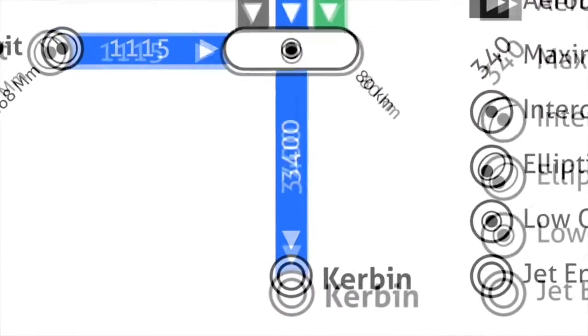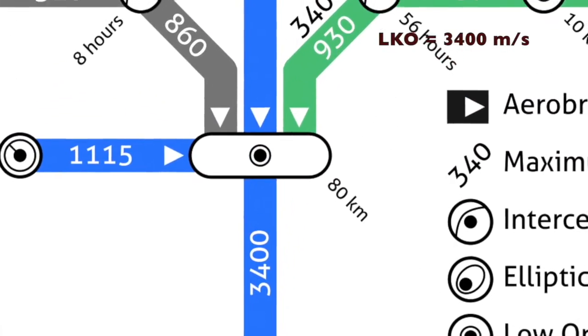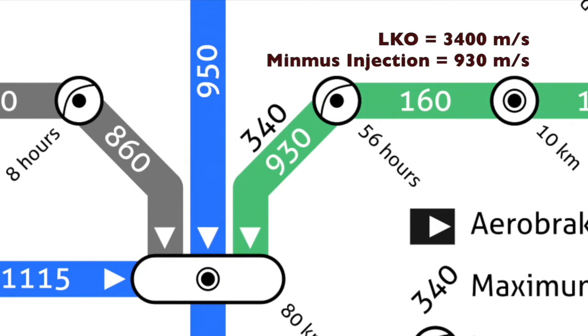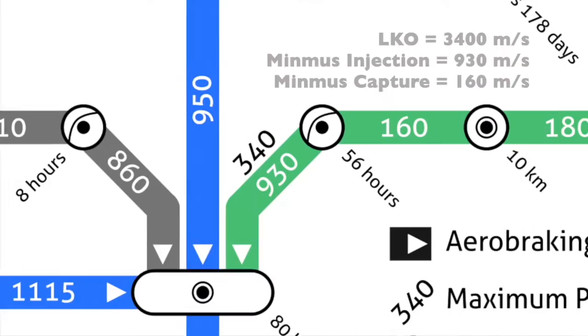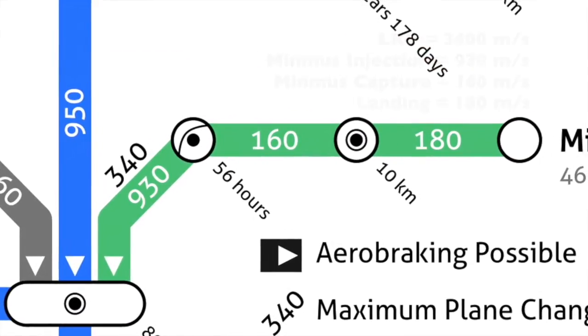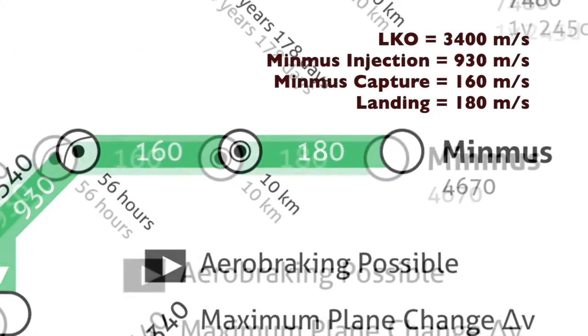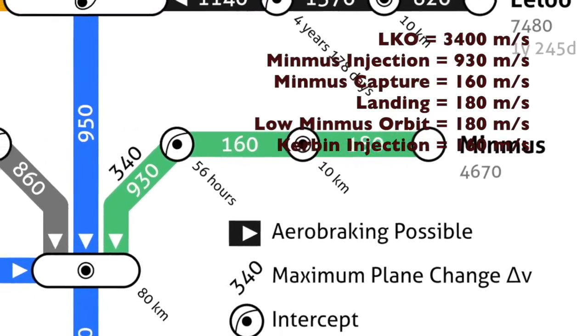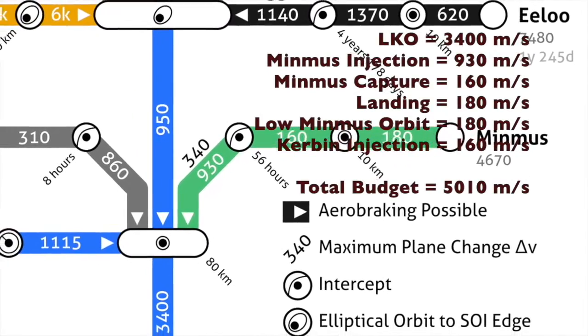Let's do Minmus. Again, 3,400 meters per second for low Kerbin orbit, then 930 meters per second for the transfer. The 340 meters per second represents the maximum you would need to spend for the plane change, but since we dealt with the inclination during our initial ascent, we need not worry about this number. 160 for the capture and 180 for landing, and then of course those same numbers again to get back to Kerbin. That gives us a total of 5,010 meters per second.